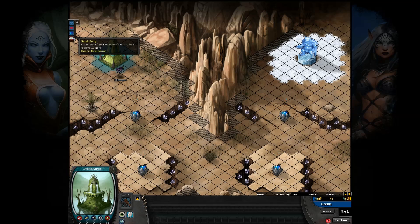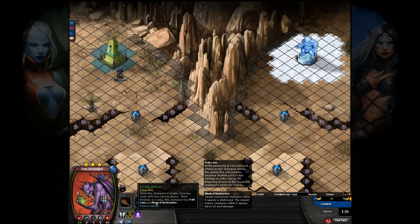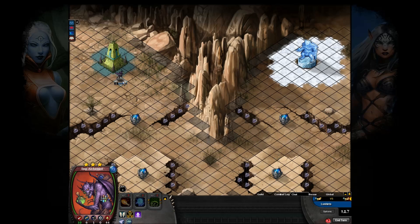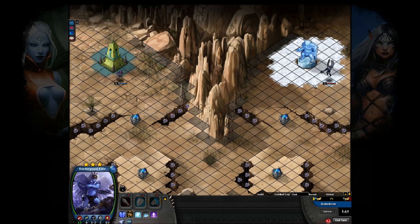Starting off with the Marsh Song and the Imp Alchemist. Not too awful — looks like he's going Revere Fire Maw. It's an interesting build, I guess, and it kind of makes him quite a bit more, but assuming that he's playing Fire Maw, I would assume it's something along those lines. There's a Border Guard Elite there from Lashiris.